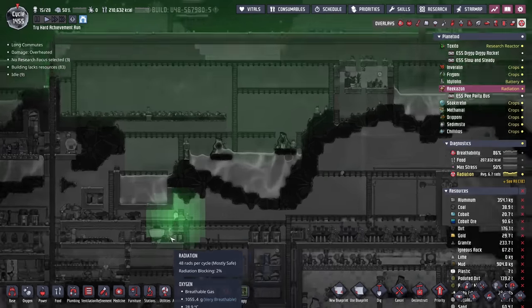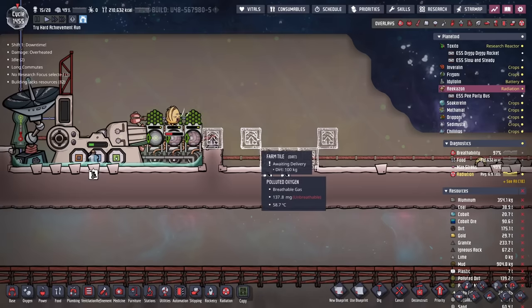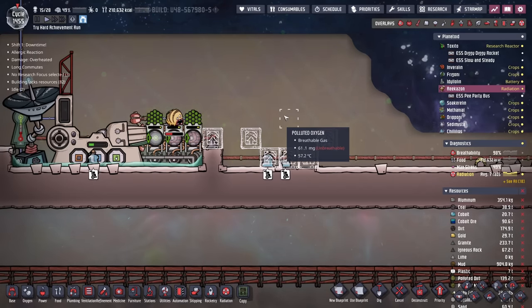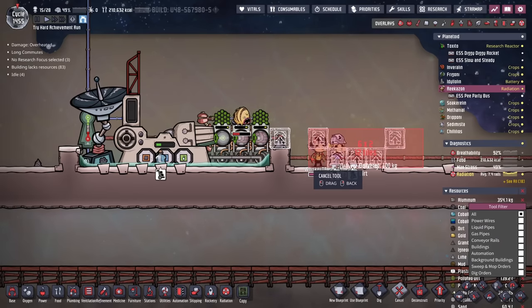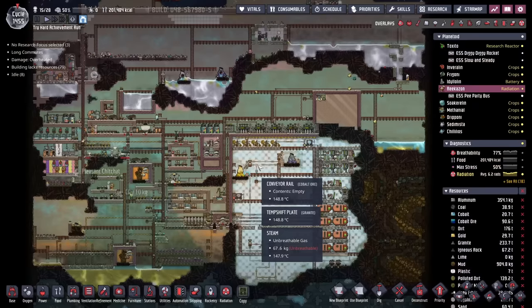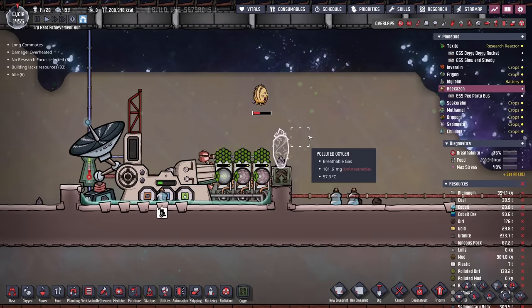The problem is I don't have a source of radiation here other than the sky and Weezworts, which I suppose is sort of the solution. I could set up a Weezwort farm that provides a lot of radiation and feeds the radbolt generators — the Weezworts would also help keep the radbolt generators cool. Except I don't have a sustainable source of phosphorite here, unless I started ranching Dracos or shipping phosphorite from the other planetoid. At that point it's just a lot of micromanagement, which I'm trying to avoid. For now, we'll just plant a Weezwort and deal with it.